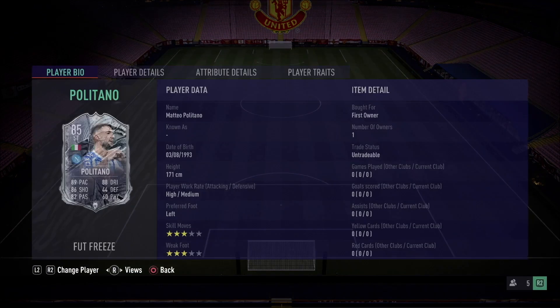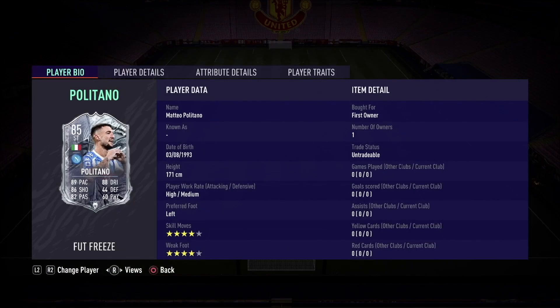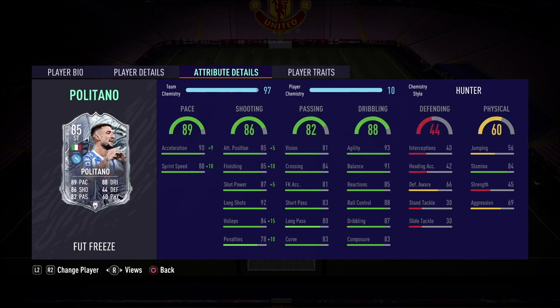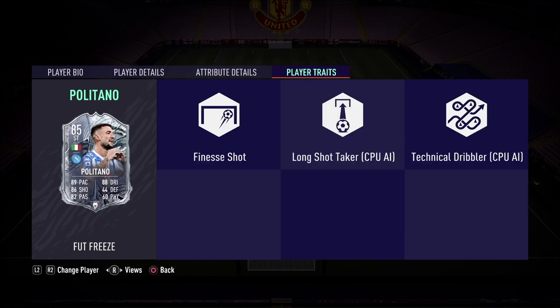Hey guys, welcome to the FIFA 21 Freeze Politano Player Review. For this review, I played Politano as my left forward in the 4-2-2-2 formation on stay forward attacking instructions and used him with the Hunter chemistry style. Let's see how he performed for me in game.